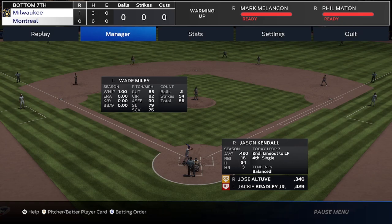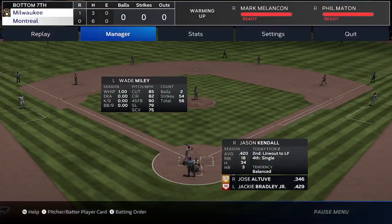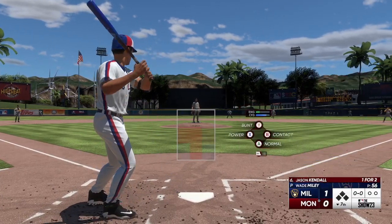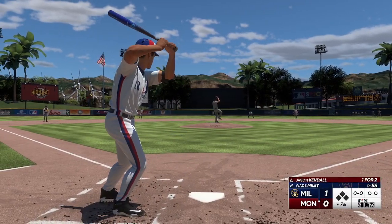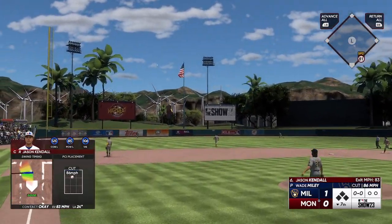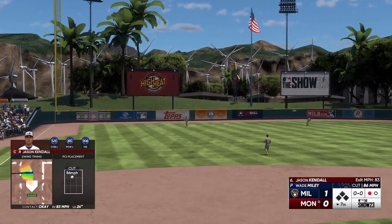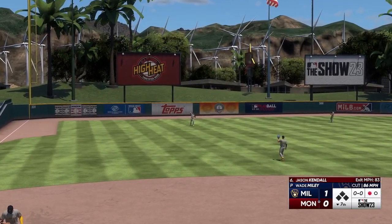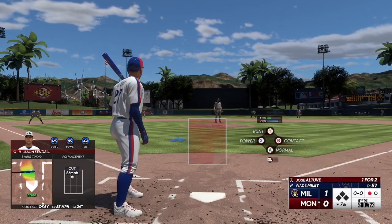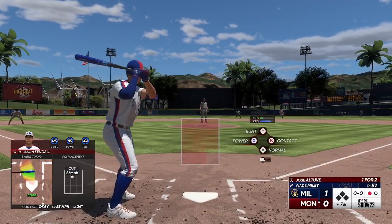Set for the last half of the seventh — here's the catcher Jason Kendall. The wind of the pitch — swing and a high fly ball to left, calls it in for the out. Well, on the mound very efficient, able to produce an outcome it seems like within the third or fourth pitch of just about every at bat.